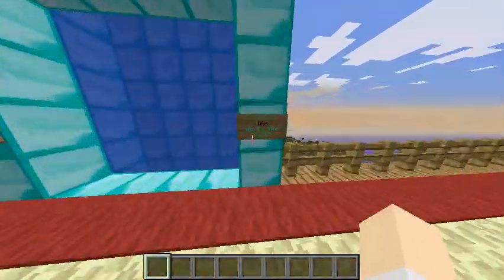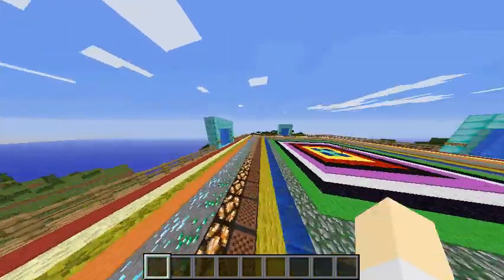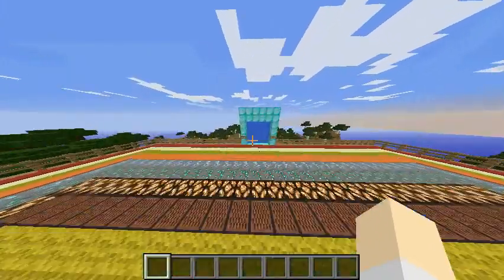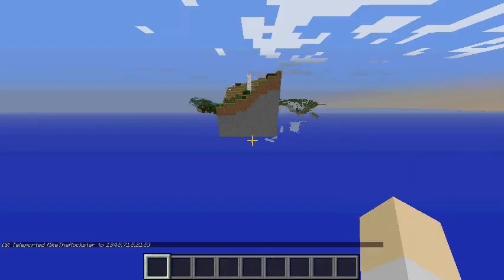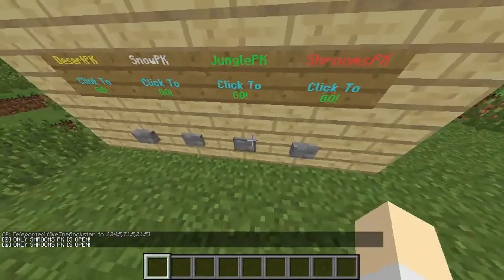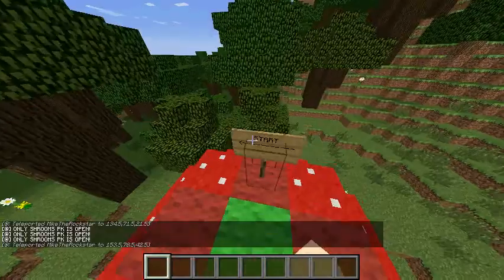But the only way you can get coins as of right now — I'm just a little lazy — is if you complete some parkour. And if you complete parkour, you will get a certain amount of coins. And as of right now, since I'm a little lazy, only the shrooms parkour is open. Let's go to the shrooms parkour.